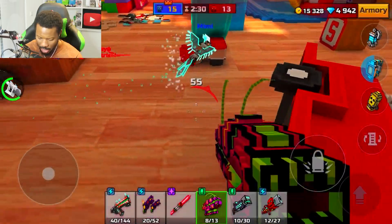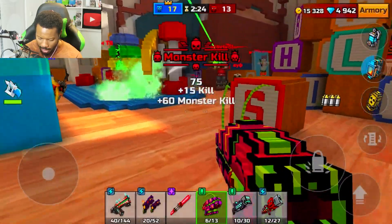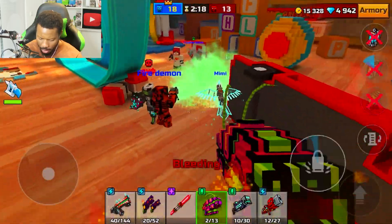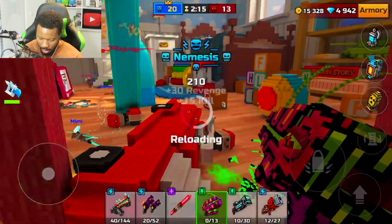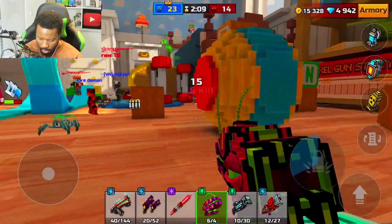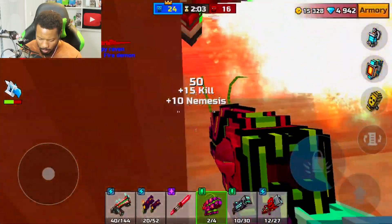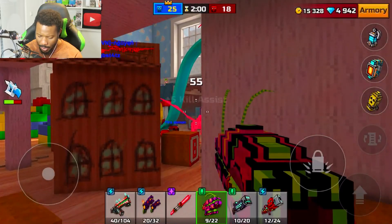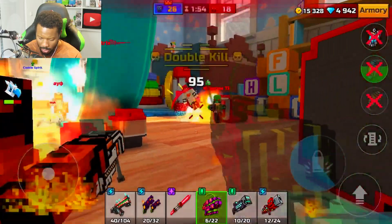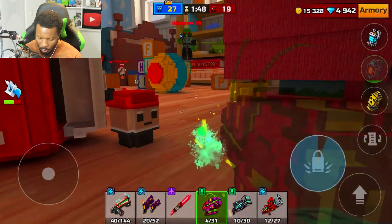Maybe if I just shoot it at their feet — like that — oh nice! What if I shoot it right at their feet like that? That might actually be better than trying to get a direct hit. Shoot it a little bit at their feet — just aim low. I might have actually found a pretty cool technique with this. If we aim just a little bit low at the feet, not too high, just a little bit down — that's not bad, it's working! I feel like I'm getting more kills now.